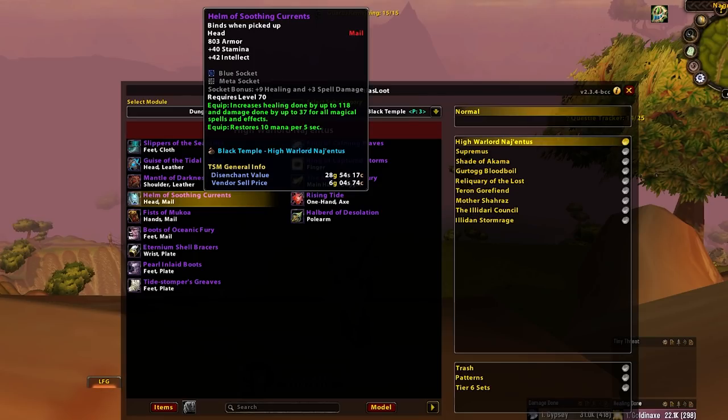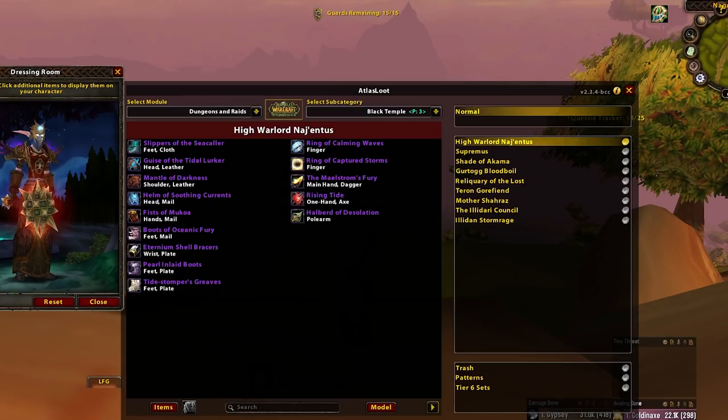This is a good helm whilst Resto Shamans await their Tier 6. Similarly for Holy Paladins — they could use this whilst they're waiting too. Looks kind of cool too, depending on your taste.